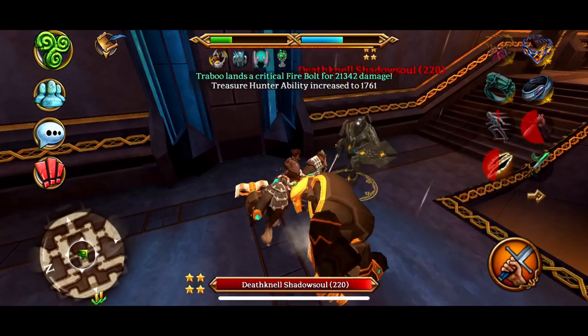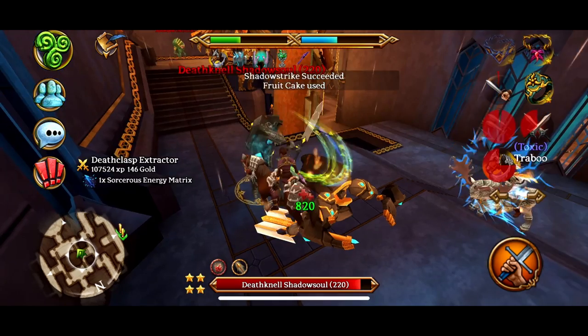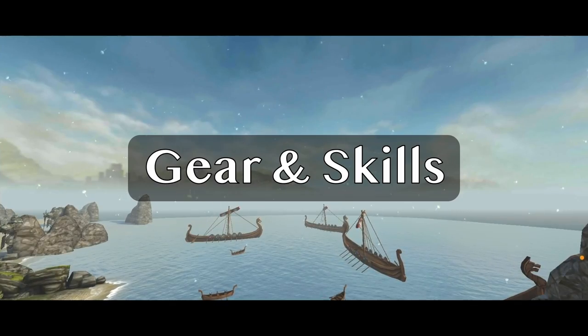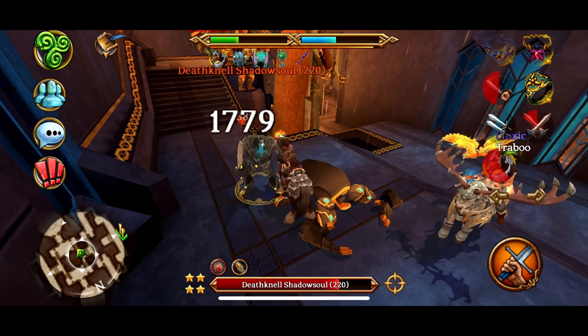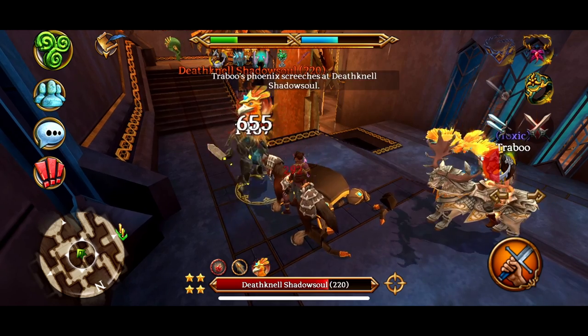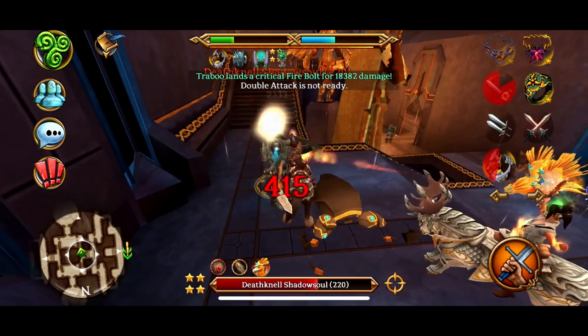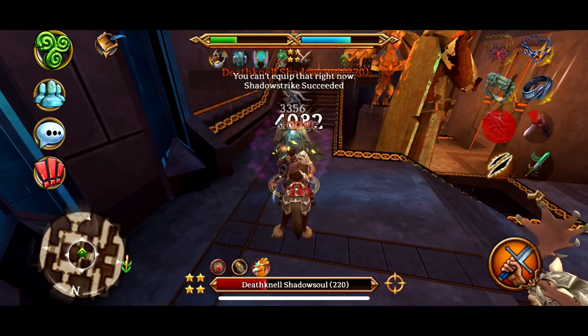Let's talk about how to improve your leveling gear and build, as well as the consumables that you use. It's useful to know which damage type is the most effective in the area you're leveling in. Karamor Tunnels and Gelabron's Tower are of particular importance since you spend the majority of your time leveling in these areas.